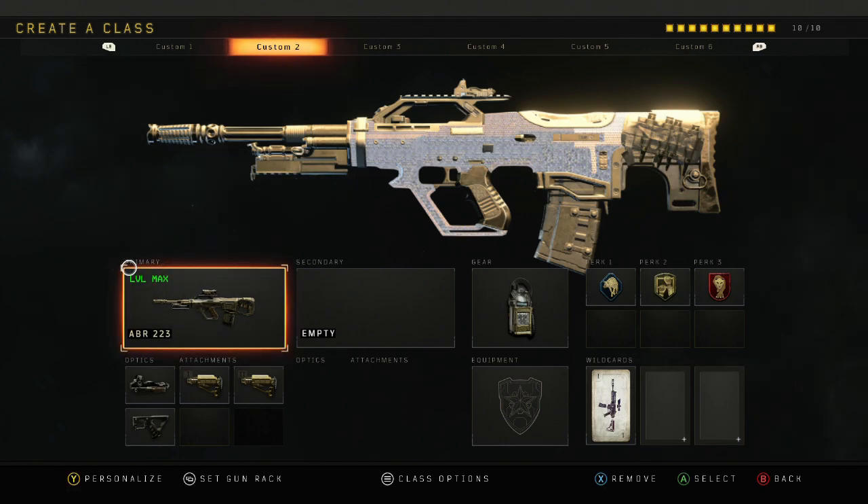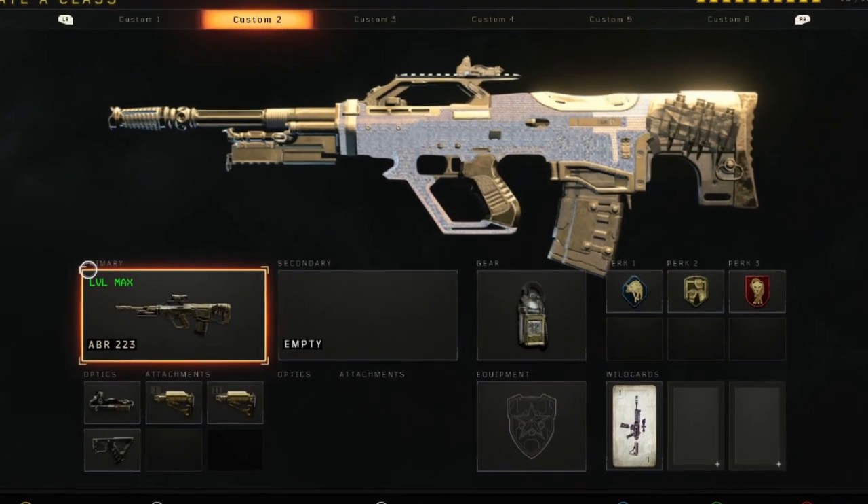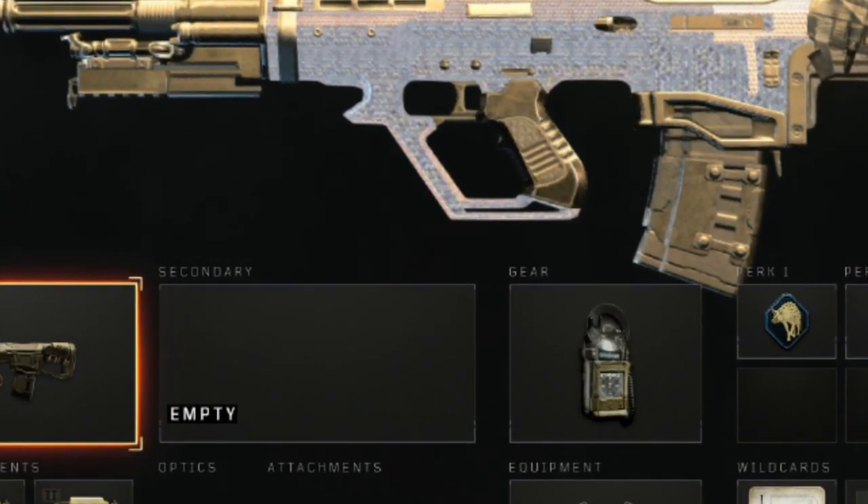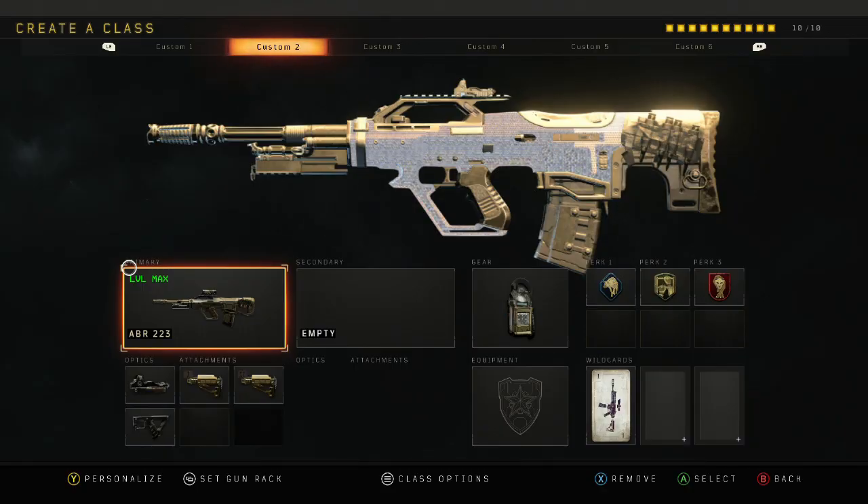Let's go. What are you gonna rate this class out of 10? Need some gameplay for that. Don't worry, I've got gameplay. Show me that gameplay. That is a 10 out of 10. Right, so you've seen the gameplay.